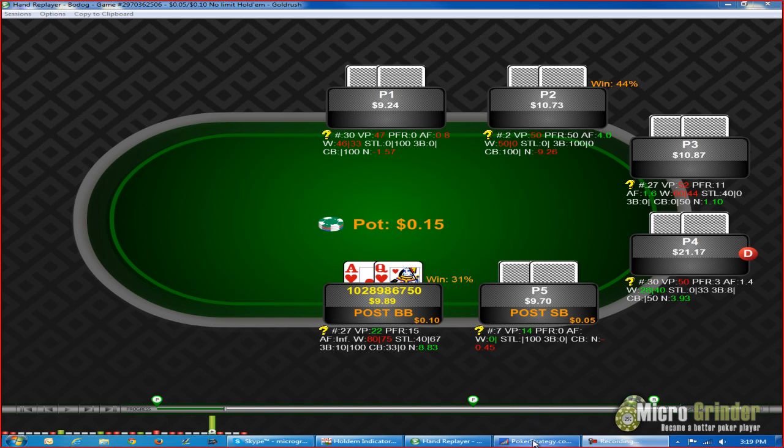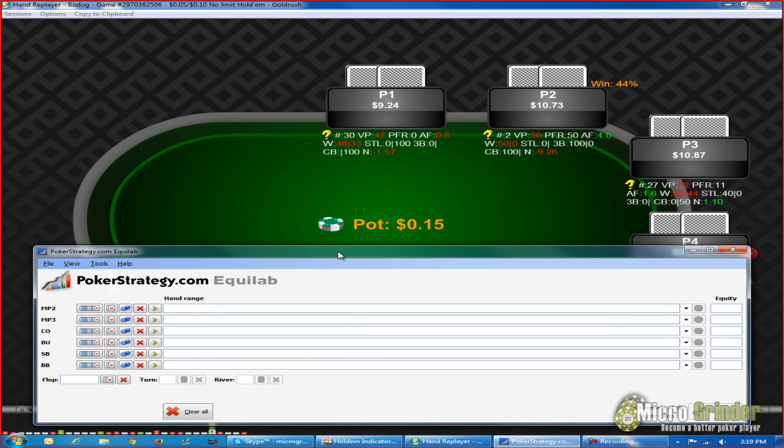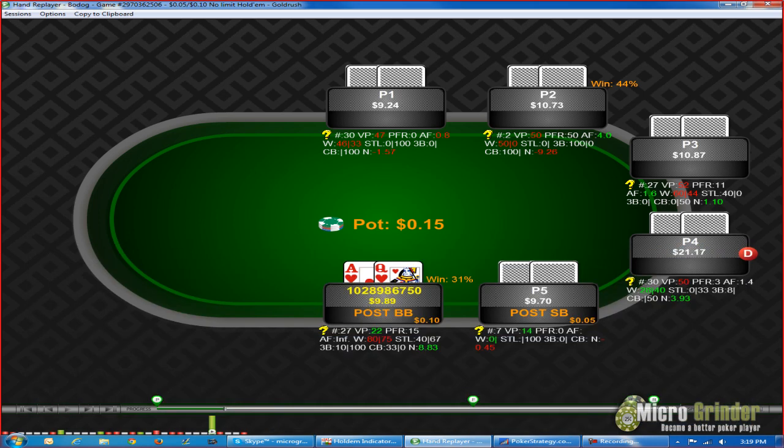In addition to the replayer, I also have our Poker Strategy Equilab up. So for some interesting spots, we can sketch some ranges for our opponents and look at our equities to see how that determines how we should have played a certain hand. But anyway, we'll go ahead and get started.